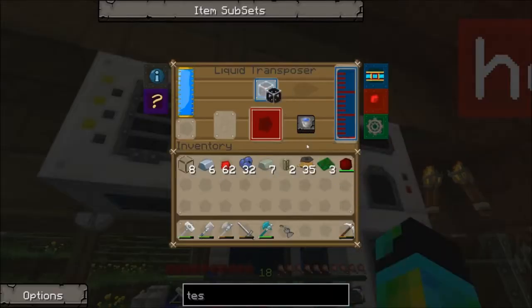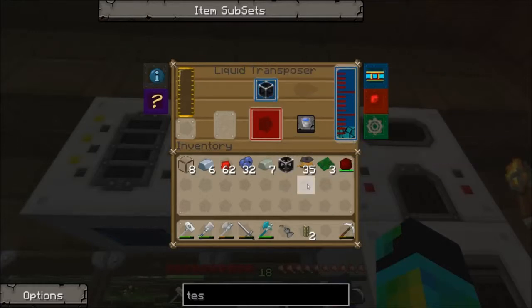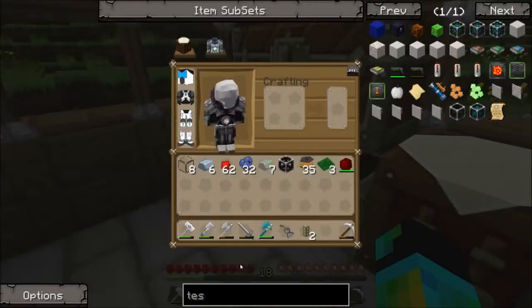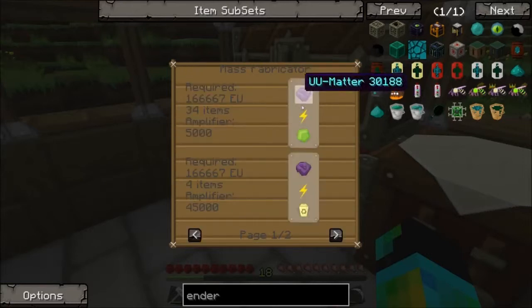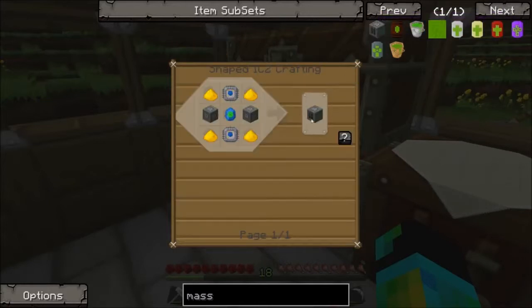Throw that in there. Throw one of these in here. Oh, that's not good. We need to empty that. We could just break this and then just add it back. Yep, there we go. Awesome. So this will fill up with this. We'll put this here. Do we need to fill this entire thing up? That's insane. Am I going to have to go on an ender hunt? No. There has to be another way to make ender pearls. There's not. How do we make UU matter? Mass fabricator. Yeah, so it's a mass fabricator with just power in the bottom. Mass fabricator is - okay, that's expensive. Never mind.